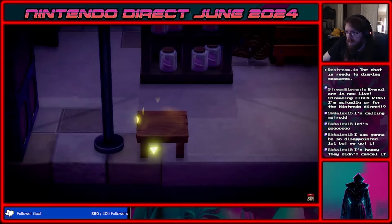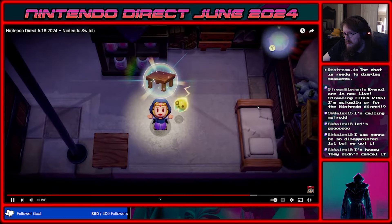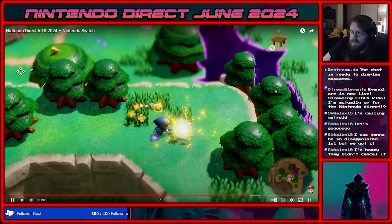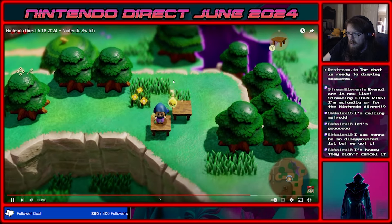By waving the Tri-Rod at a table she found, Zelda learned how to create an imitation of it — called an Echo. Once you learn an echo of something, you can recreate it. I think I pointed this out — what's the limit on this? We have the rod here, and clearly we can get a bunch of other things too.